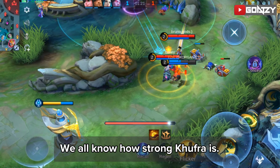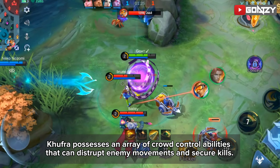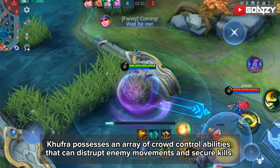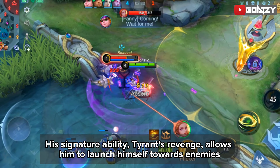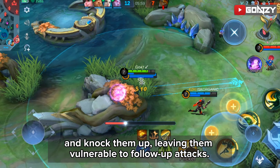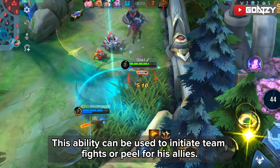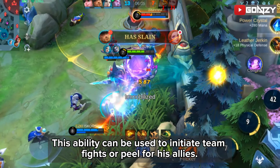We all know how strong Kupra is. Kupra possesses an array of crowd control abilities that can disrupt enemy movements and secure kills. His signature ability, Tyrant's Rage, allows him to launch himself towards enemies and knock them up, leaving them vulnerable to follow-up attacks. This ability can be used to initiate team fights or peel for his allies.